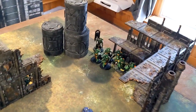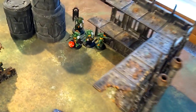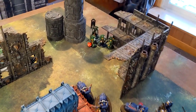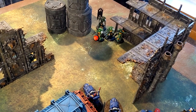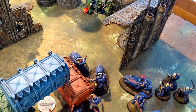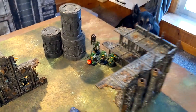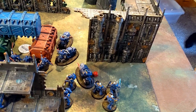Good start to the Ultramarine turn. First, we took out the Aggressors — even with Transhuman my Devastators rolled insanely well. Killed off one Blade Guard with the Eradicators, dropped another down to two wounds. The Outriders took three wounds from the Aggressors' Ancient ability firing off before being taken down. Now some charges are going to go down.